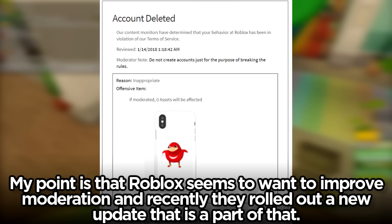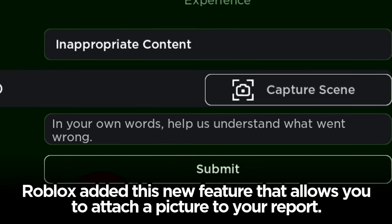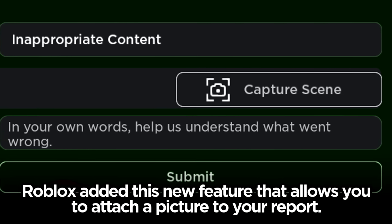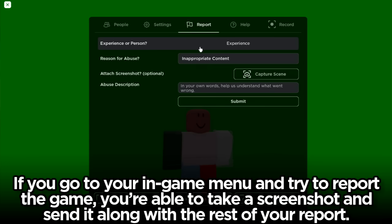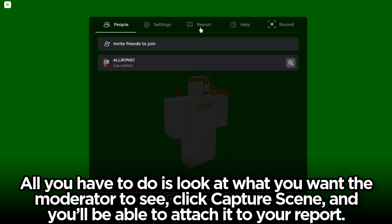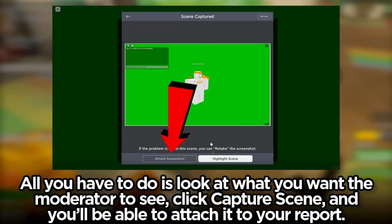Roblox seems to want to improve moderation and recently they rolled out a new update that is a part of that. Roblox added this new feature that allows you to attach a picture to your report. If you go to your in-game menu and try to report the game, you're able to take a screenshot and send it along with the rest of your report. All you have to do is look at what you want the moderator to see and click capture scene.